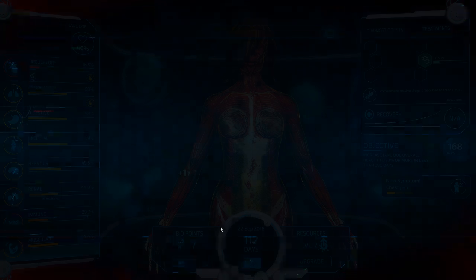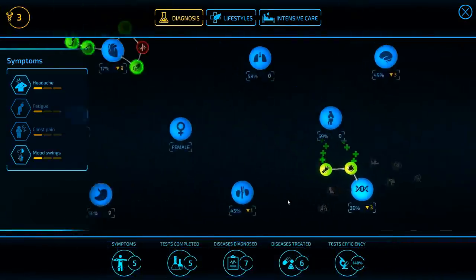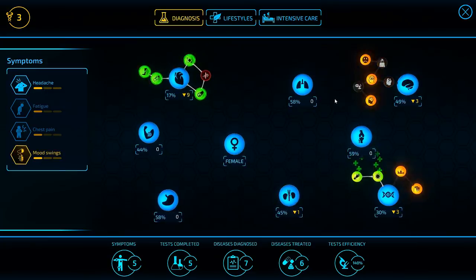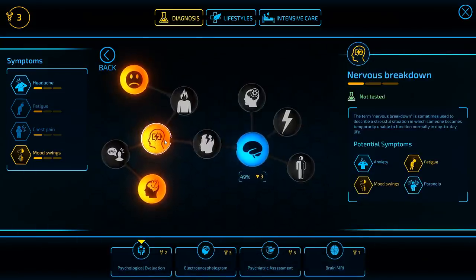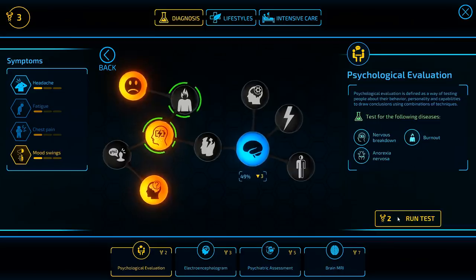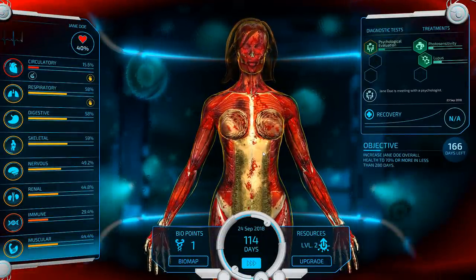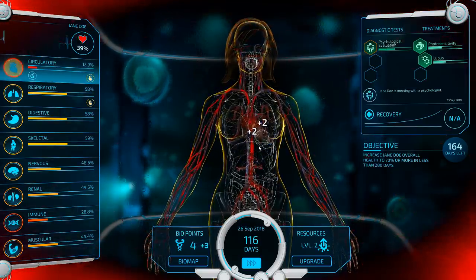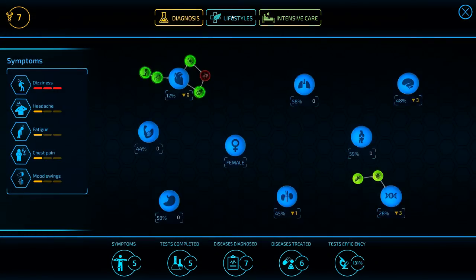Chest pain — that scares me a little bit. Let's go ahead and pick up corticosteroids next. The patient now has headache and mood swings. They probably have had a nervous breakdown. We're going to do a psychological evaluation and rule that out. I need to focus a lot more on lifestyles because we only have 160 days left and I really do not want that to fail.